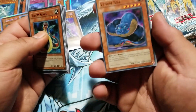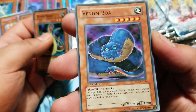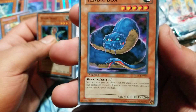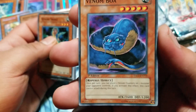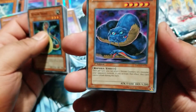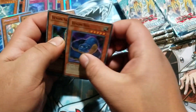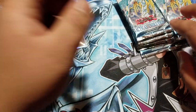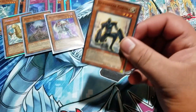Venom Boa — this guy's got three eyes, that is creepy. This card: once per turn you can place two venom counters on one monster your opponent controls. If you activate this effect, this card cannot attack during the turn. Okay.